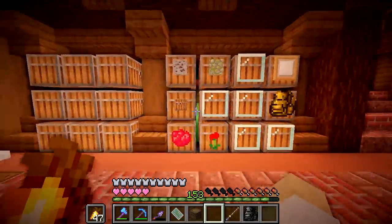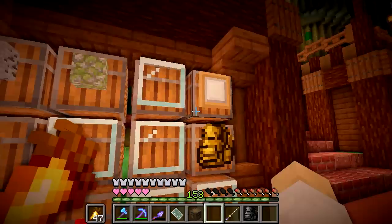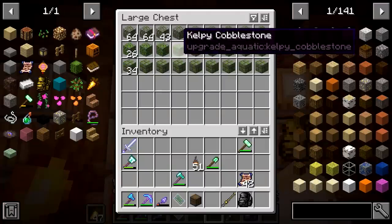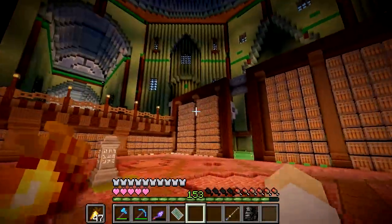Started labeling some of the chests as well. We've got our dyes chest, some flowers, backpacks, wallpaper craft stuff, coal ore, and these kelp blocks. It's looking good — I'm really happy with this.